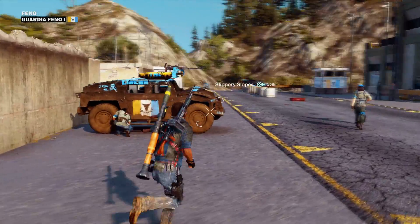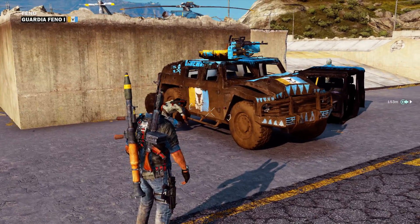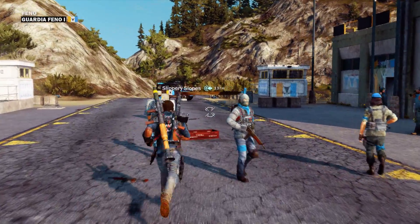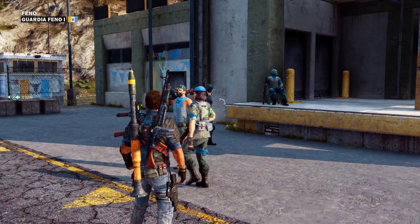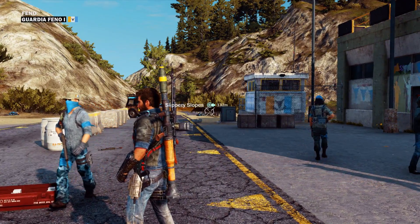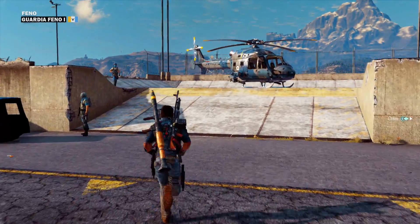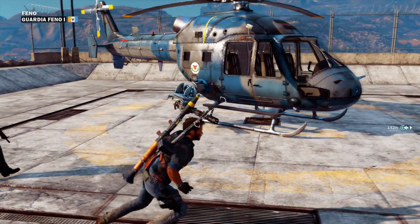I'm jumping in a helicopter to show you this vehicle. The blue ones are the rebels — they're friendlies. This base has been taken. All the rebels are in blue, you can see that icon there. The slippery slopes is a challenge, probably a race challenge that you could do to gain some gear badges. Here's an attack helicopter I can jump into.